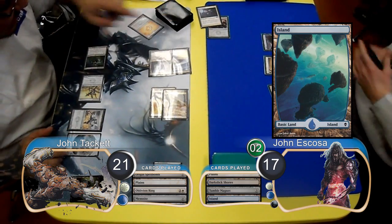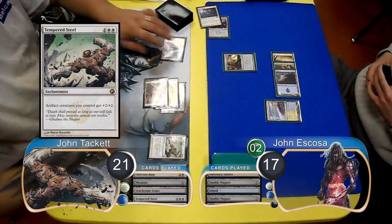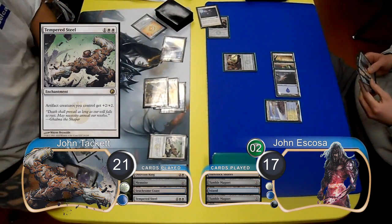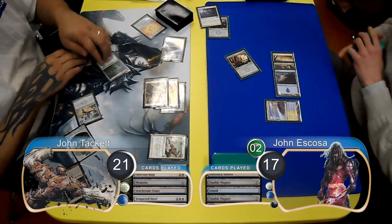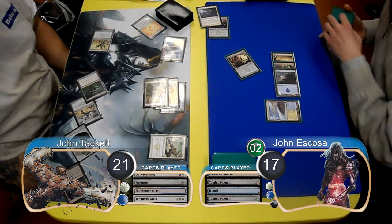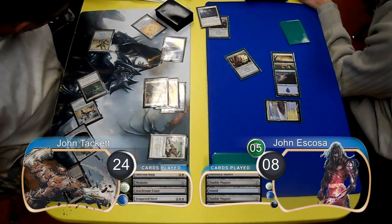Escoza then laid down an Island and then played a second Tumble Magnet. Tackett then played a Tempered Steel and then animated his Ink Moth Nexus. During pre-combat, Escoza used his Tumble Magnet to tap down the Signal Pest, so Tackett attacked with the rest of his team, which Escoza had to take, going down to 8 life and bringing Tackett up to 24. This also brought Escoza up to 5 poison.